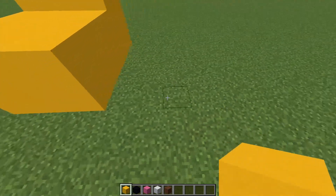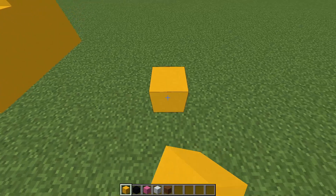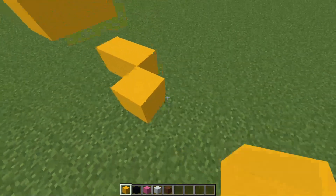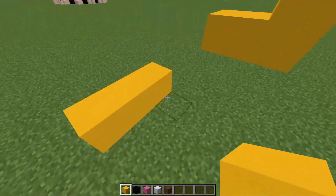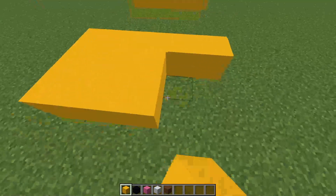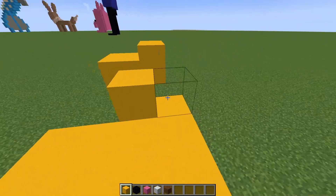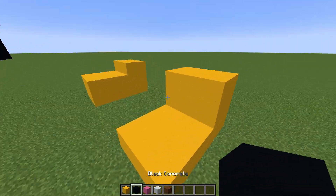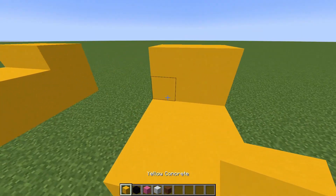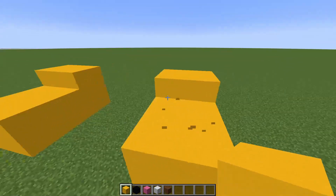Now for the next one we'll probably build it a little bit away — five blocks should be good. Don't need to make it any longer than that. Do the same: three wide and five long. Fill it all in. And the blocks we're using are yellow concrete, black concrete, pink concrete, white concrete, and brown concrete. The feet are all done.